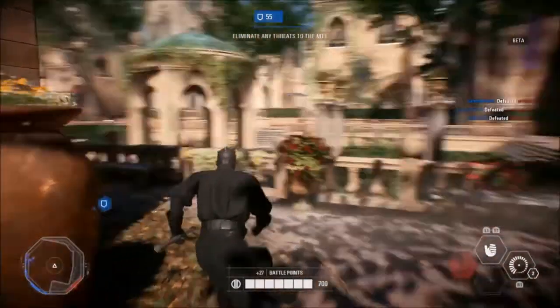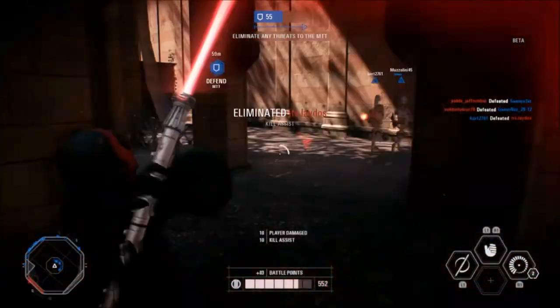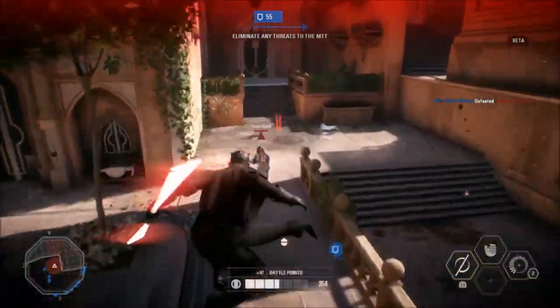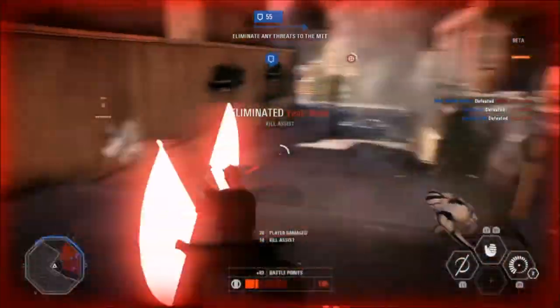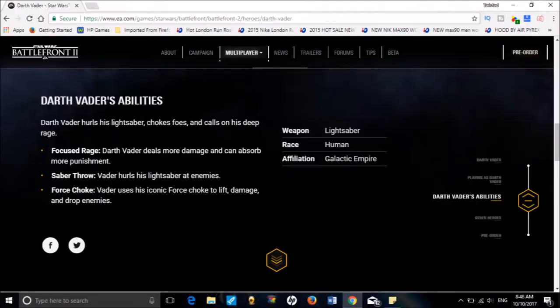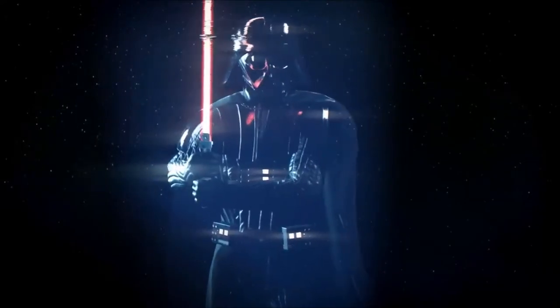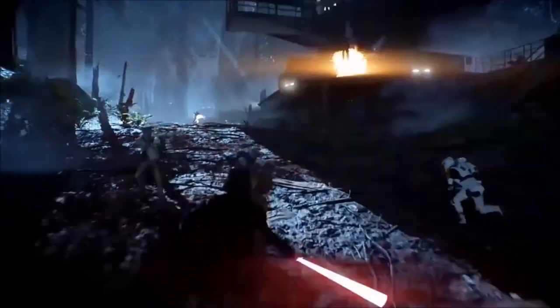We know Darth Maul has force choke, saber throw, and his spin — very effective, but unique to him. If we look at Darth Vader's abilities, he has focused rage, which means Darth Vader deals more damage and can absorb more punishment. He also has saber throw, where he hurls his lightsaber at enemies, and force choke, where Vader uses it to lift, damage, and drop enemies. I feel like there's going to be a little bit of control with his force choke — you can throw them or drop them to the ground, as opposed to Maul that just sends them flying in the distance.